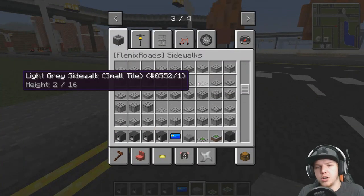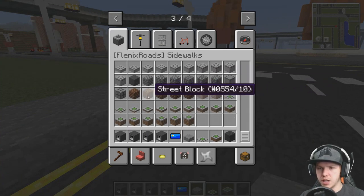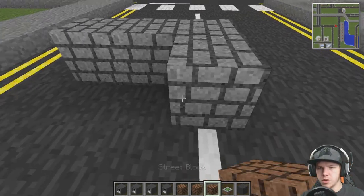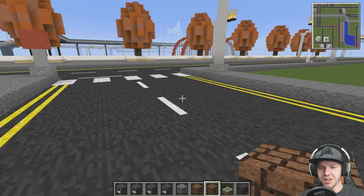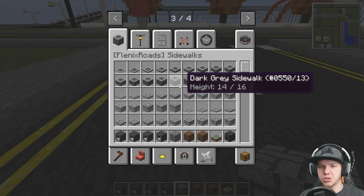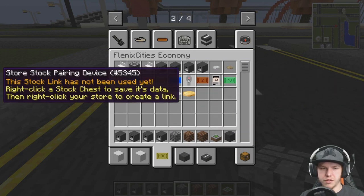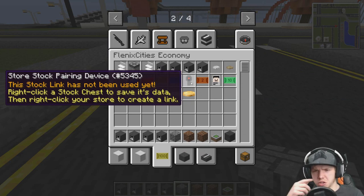In the new year we could do a complete revamp on some of the major parts of the city. There's a light grey small tile - why have these got funny textures? They've got a really nice little bricky texture going on. It's possible we can actually swap out our paths for these, because we've got different heights. We can get an eight high one and it fits in there quite nicely. Potentially there's potential for that to happen. And what else is in economy? The store stock pairing device.